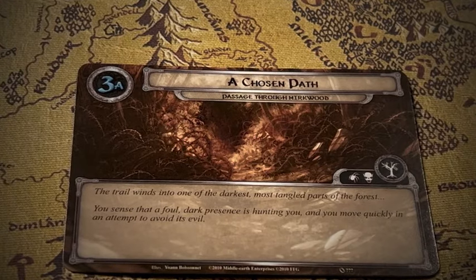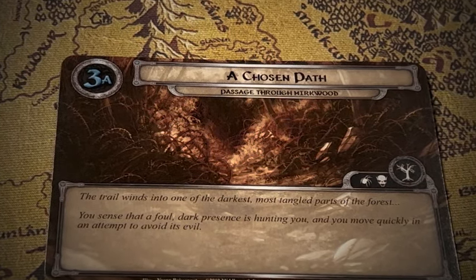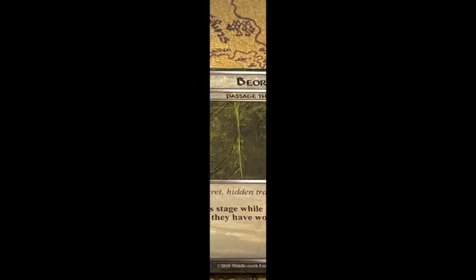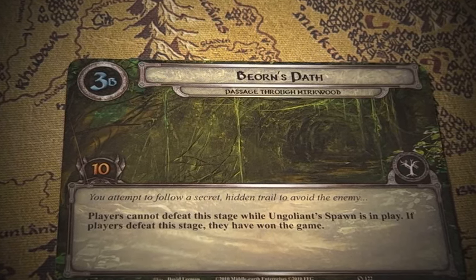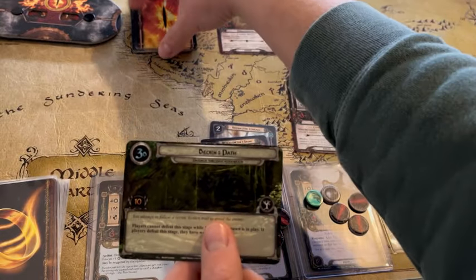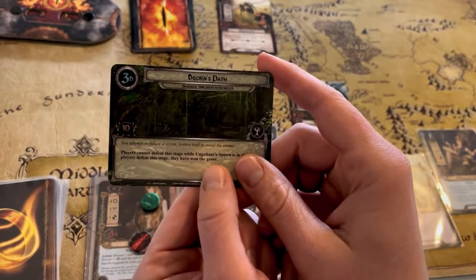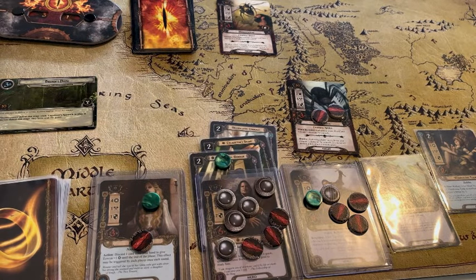We quested for five against one — four progress, we only needed two, so we're moving on to stage three. We have to randomly pick one of the final stage cards. We draw: Bayorn's Path. It reads: 'The trail winds into one of the darkest, most tangled parts of the forest. You sense that a foul dark presence is hunting you, and you flee quickly in an attempt to avoid its evil.' Bayorn's Path: you attempt to follow a secret hidden trail to avoid the enemy. Players cannot defeat this stage while Ungoliant's Spawn is in play. If players defeat this stage, they have won the game.